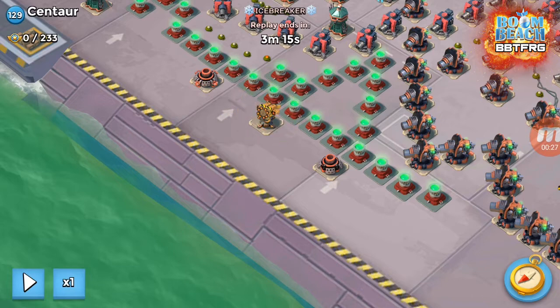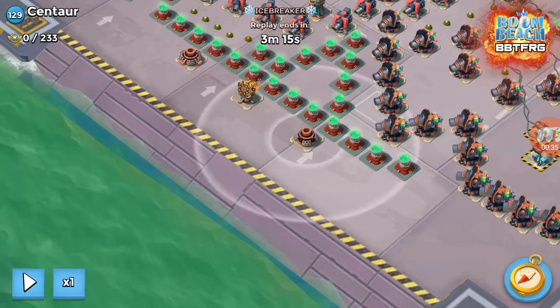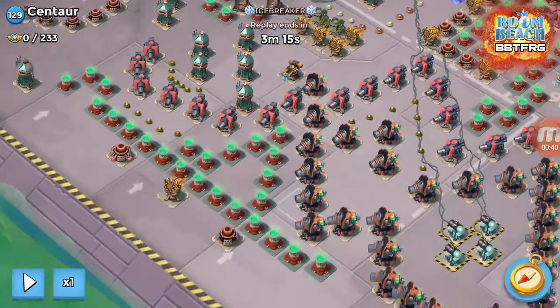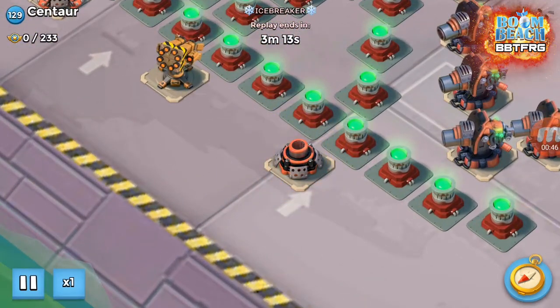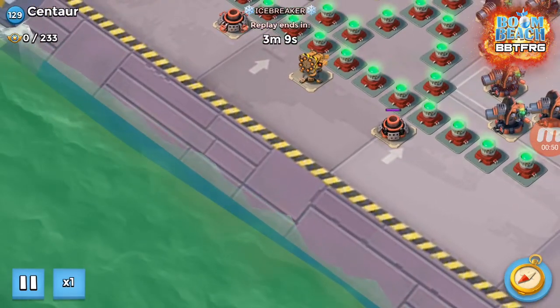What we're going to do is take out the rocket launcher and one of the mortars as well. This makes our attack a bit easier and also takes the mortar out of the equation for the landing for the person who goes next and rushes the core. First thing we're going to do is mark the mortar with an artillery and then land with a smoke.